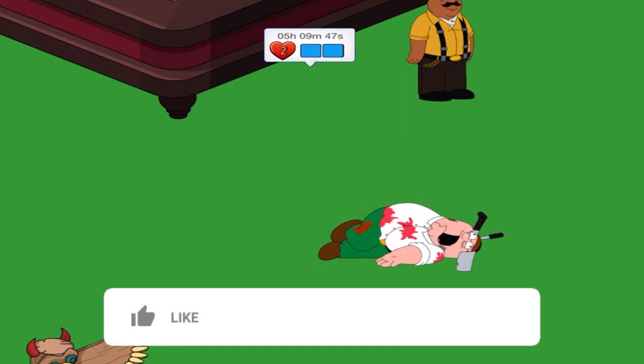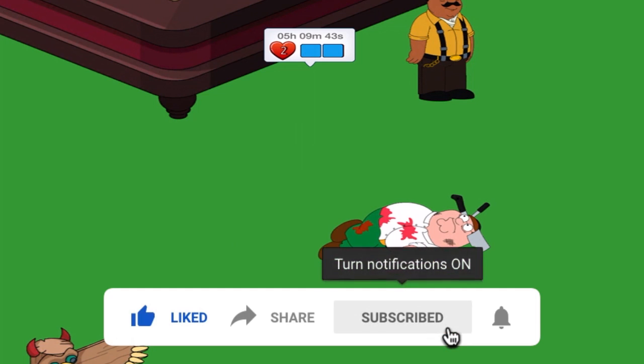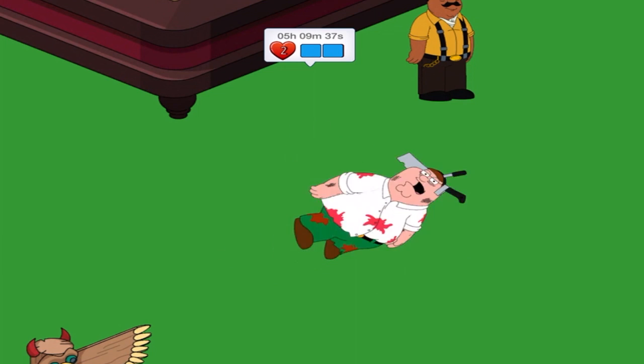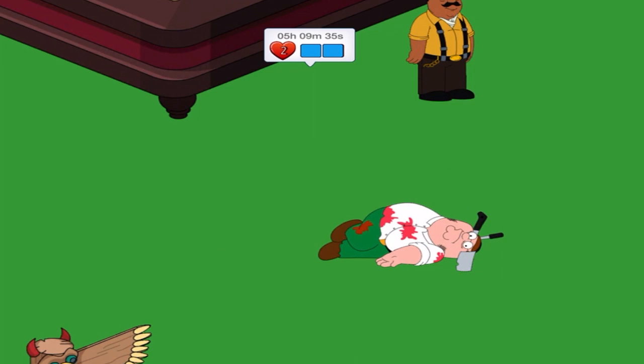Hey everyone, K-Sir, and welcome back to the Murder at the Griffin House update. This is Victim Peter. You'll notice there's just over five hours remaining. They're an NPC, and there's not a lot of time remaining to get this cleared. The problem is, I don't have anybody to clear them yet.